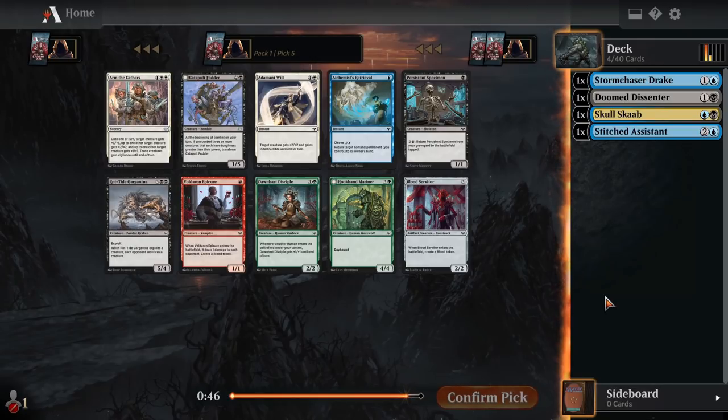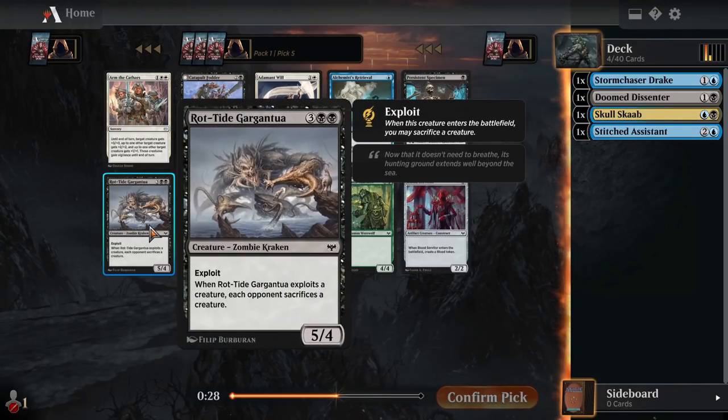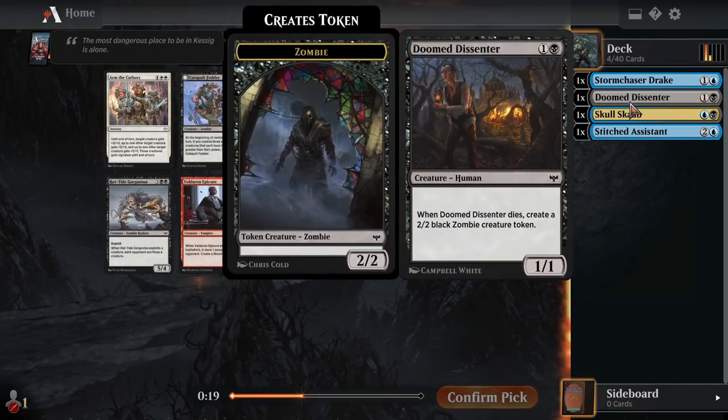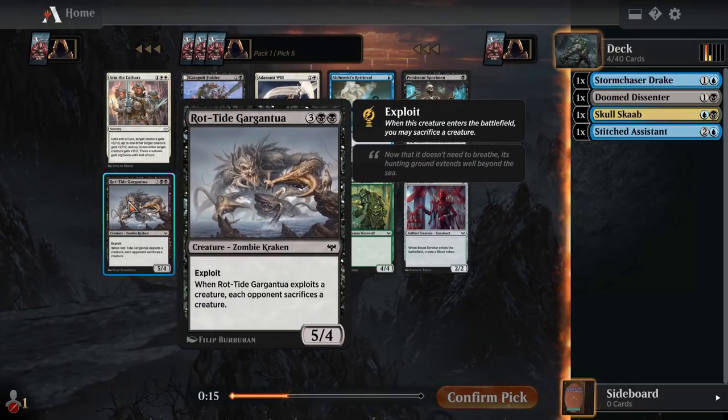Now we have Persistent Specimen — pretty fantastic for an exploit deck, and I do love my Reassembling Skeleton-type cards. This is a one-mana 1-1 that for three mana we bring back from our graveyard to the battlefield tapped, ready to sacrifice it again. There's also a five-mana 5-4 that has exploit, and when we exploit, each opponent sacrifices a creature. We do have a little bit of exploit fodder already — Doom Dissenter and Skull Scab working really well to fill that role, and Gargantua seems quite great at five mana.